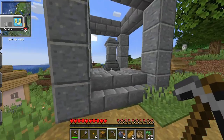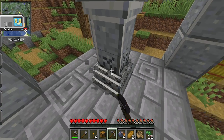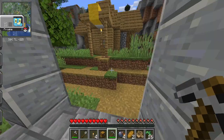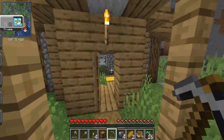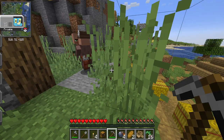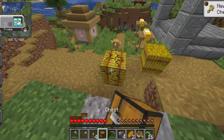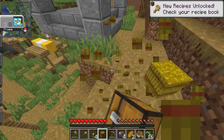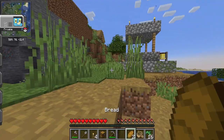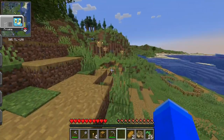Here's another mod that I enabled — it's the Waystone mod. I got word from my NC Cloud friends that this is a pretty good mod to help find where your base is and everything. It's actually a pretty cool mod, so I decided to give this a try.